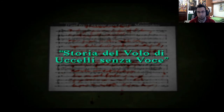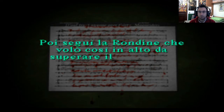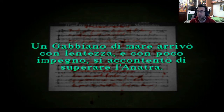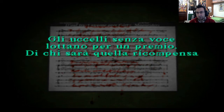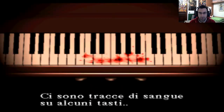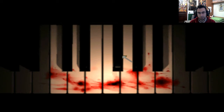Leggiamo attentamente il titolo: 'Storie del volo di uccelli senza voce.' C'è la rondine, il pellicano, il gabbiano, eccetera. Questi uccelli — il gabbiano, il corvo, l'anatra — sono di solito di due colori: il corvo è nero, il gabbiano è bianco, l'anatra è bianca. Questi colori fanno riferimento ai tasti del pianoforte, perché ci sono tracce di sangue su alcuni tasti. Noi bisogna premere in un certo ordine questi tasti. Essendo il titolo 'volo di uccelli senza voce', bisogna premere i tasti che non emettono alcun suono — quelli rotti.